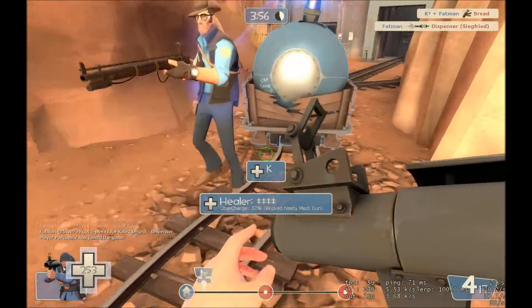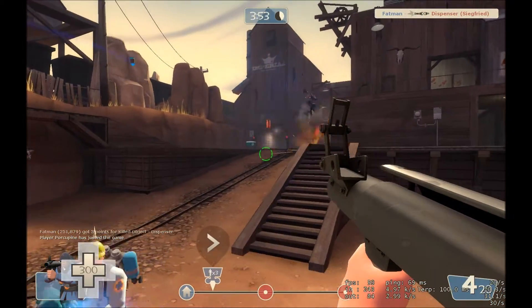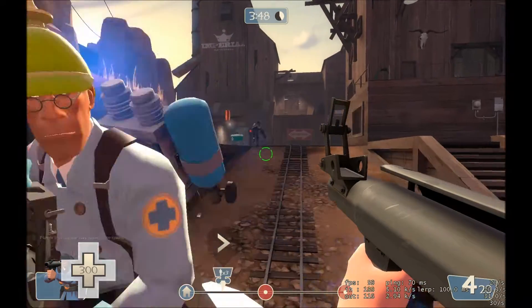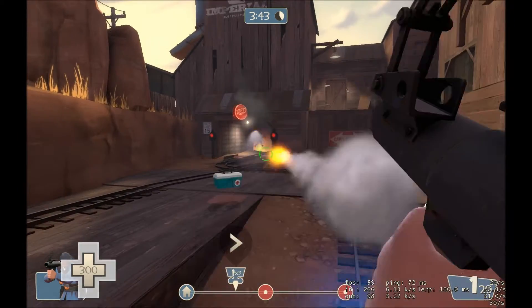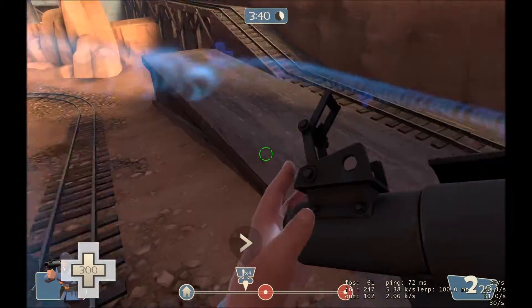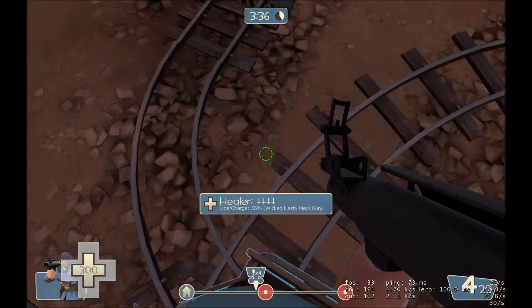I'm on offensive now and we're pushing the cart to the checkpoint. See the red mark right there? We push it there to cap until we get it to their base and we win that part of the map. After they capped on the last point the map reset, so that's why you're seeing this now instead of a loading screen.